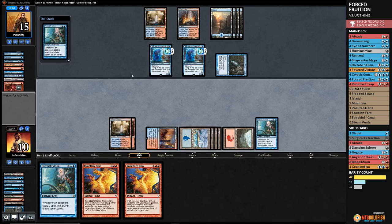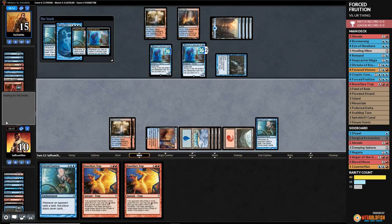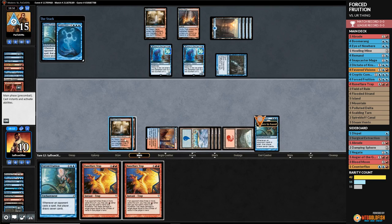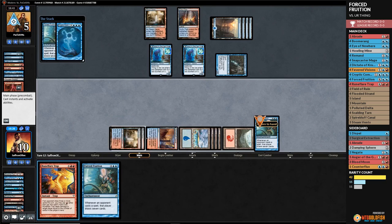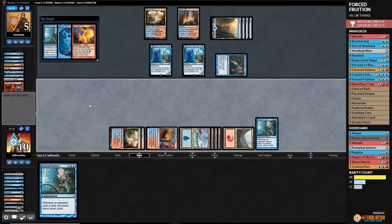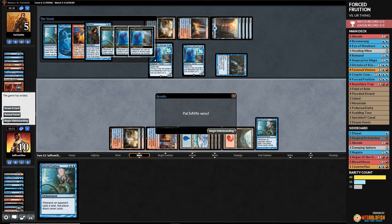Another Forced Fruition — opponent bounces it. Opponent draws seven cards. We cast Rune-Flare Trap, opponent counters it. We try again — no counter! Oh boy, that does it! Wow, we made it close! It was so close.